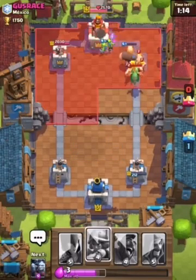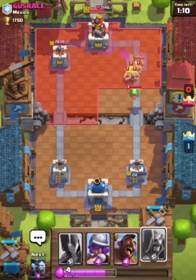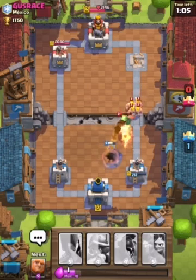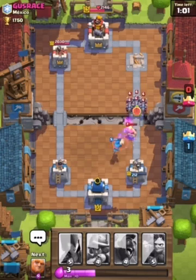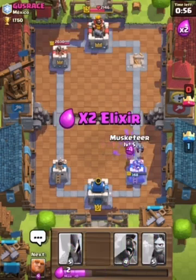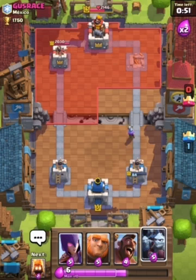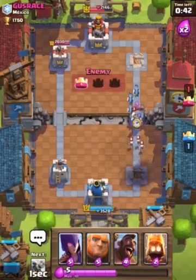Now let's play some defense, actually. I'm going to put down my wizard. Okay, please kill the baby dragon. Okay, we did some good damage. Oh no — 84 health? 84 health? Okay, let's build up elixir. I don't really know what to do. And he just freaking got it.